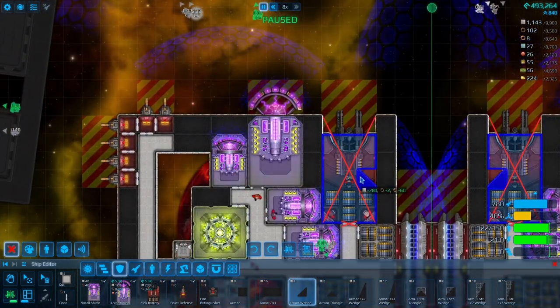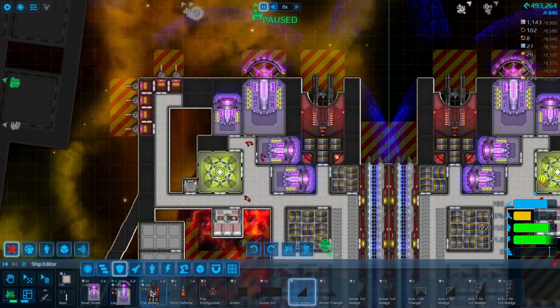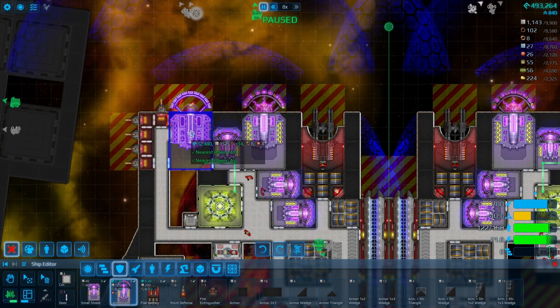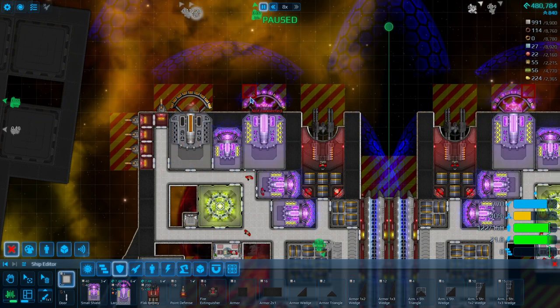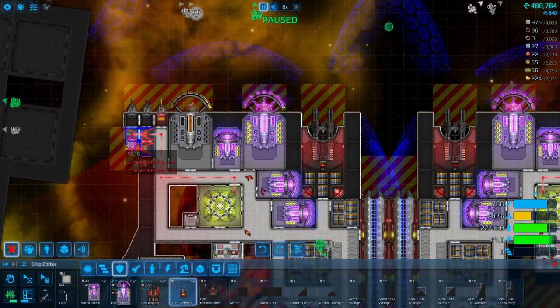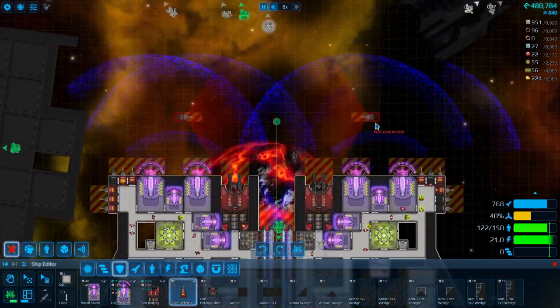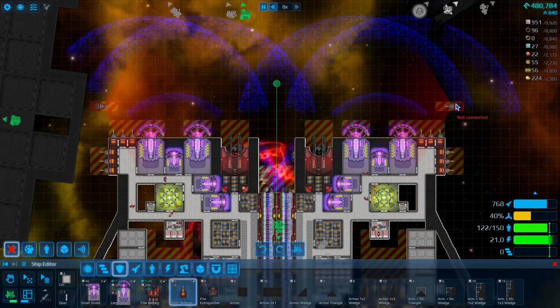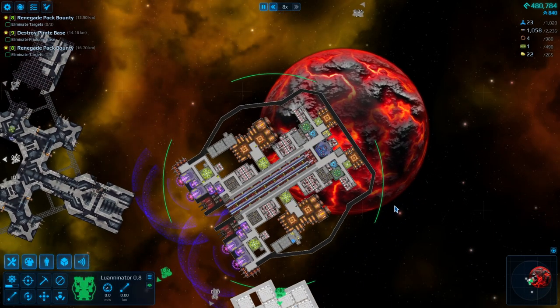We did have some issues — shields went down at one point. I could build a second large shield generator. Triple point defense forward, triple sideways — that feels good. Oh yeah, nothing's getting through this. Come on now — bring it on. Why does ammo still show zero and eleven? I don't understand that.